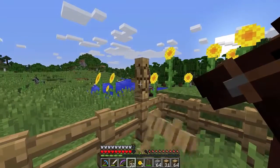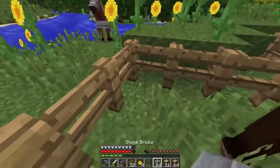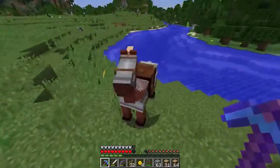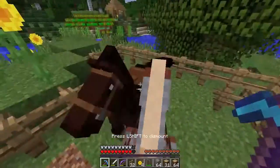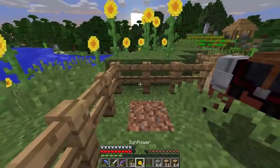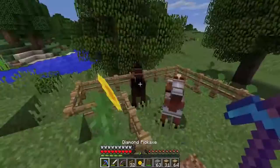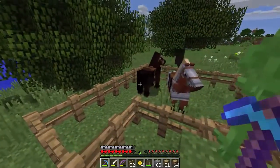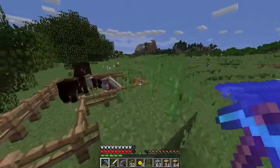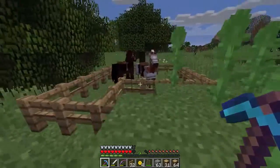We need to get this guy inside too — let's hop on over, break this little piece, place a block, and jump over. Good job. Let's go inside your safety little area. Perfect — so we have two horses. Let me know what we should name them. The one we got second is the quickest and strongest horse, so he's going to be the one we name for tomorrow's episode. I'm really happy — we did a lot of progress today. We're definitely going to be working on our farm a lot more, but I'm really happy we got two horses.